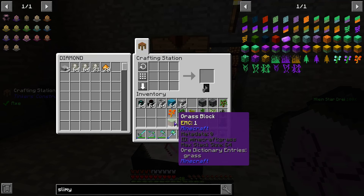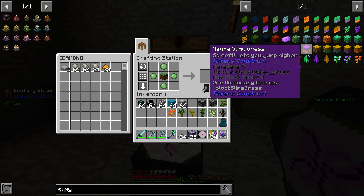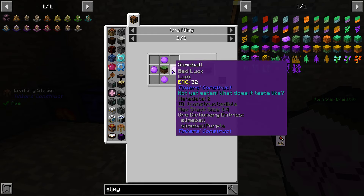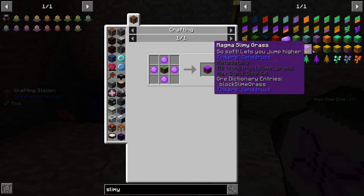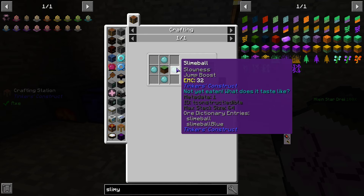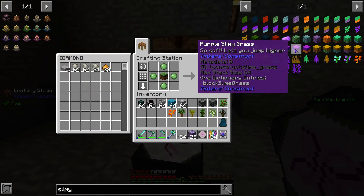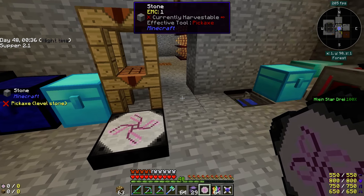We have the capability of grass. So if I take that there — did I miss something? Is it only with purple? Because that would kind of suck. Magma slimy grass — that's blue, not green. Well, that sucks. So maybe we can't make that yet.